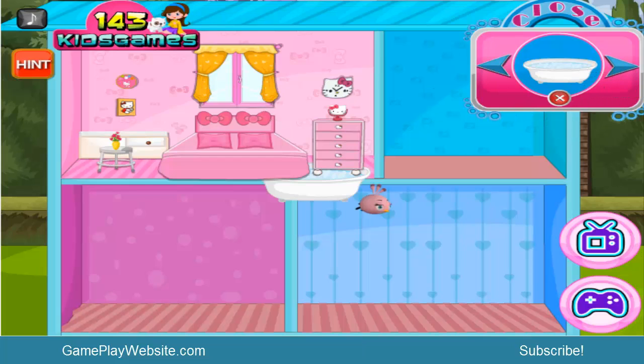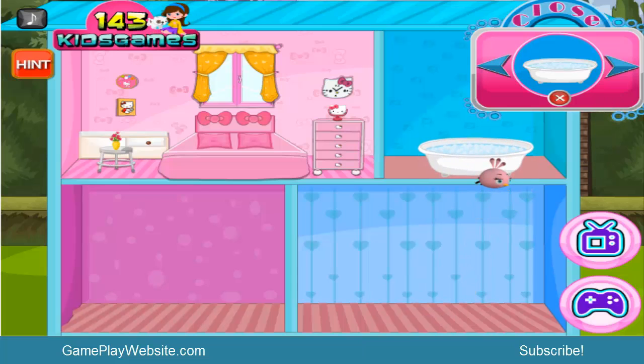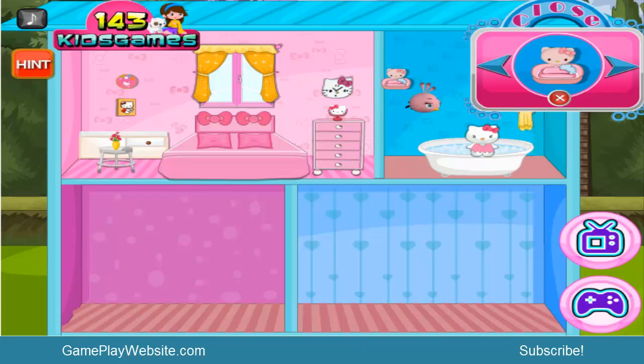Next, this looks like a shower, so we put this one here — I think this is a perfect place. This is for hanging towels on this side, and this is Hello Kitty just taking a shower. I have no idea what this one is — she might be taking a shower. This looks like a mirror, so a perfect place for mirrors is the bathroom. This is another place to hang towels, so just put it right here.